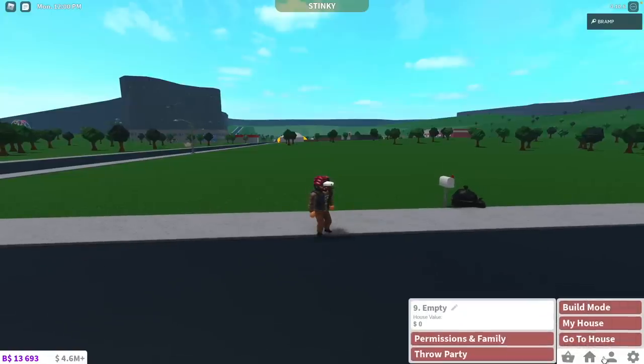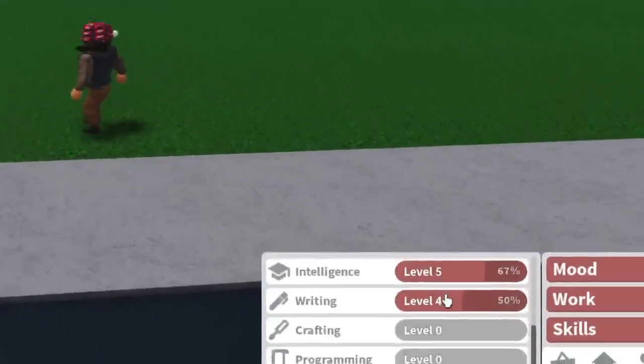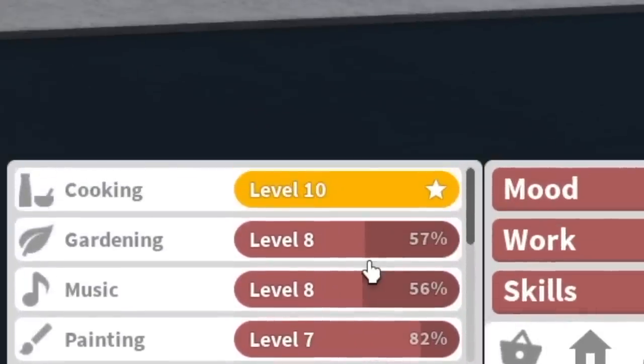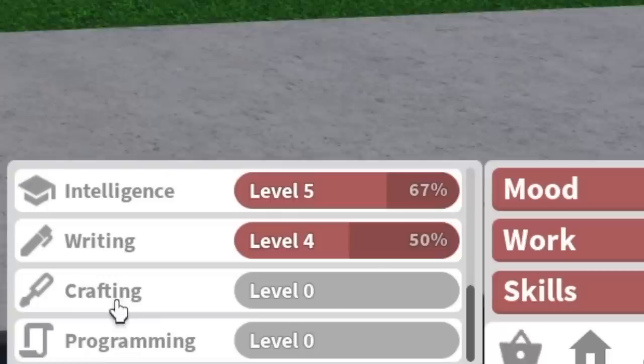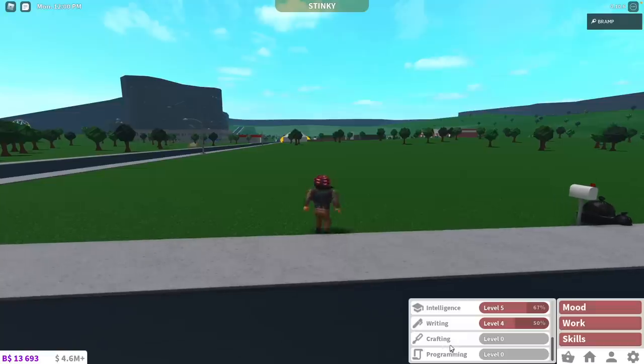That brings me to the next set of trophies: skills. Skills used to be easier to get; now they are quite hard. But if you are level 10 in every skill you will get a reward for each of them. I only have cooking. There is gardening, music, painting, gaming, athletic, intelligence, writing, and then crafting and programming. Now crafting and programming do not exist yet — they've been listed for quite a long time and we still do not have them. That's why it says level 0; you cannot get these trophies.